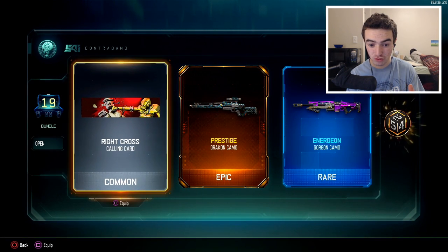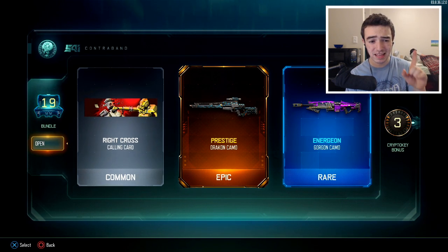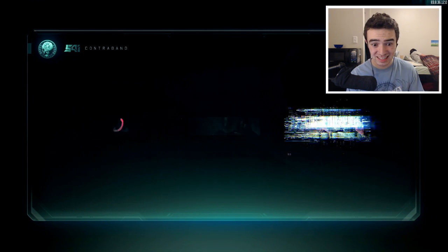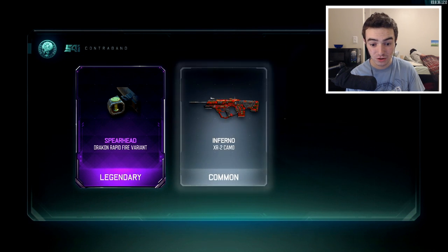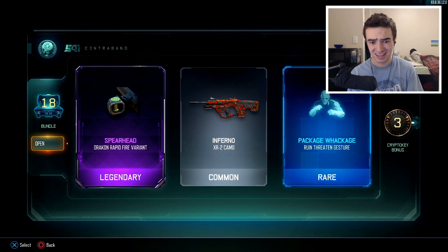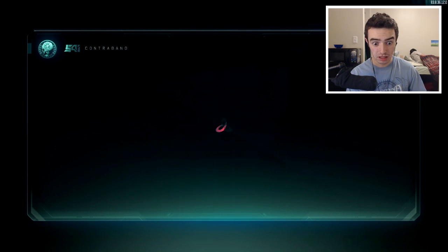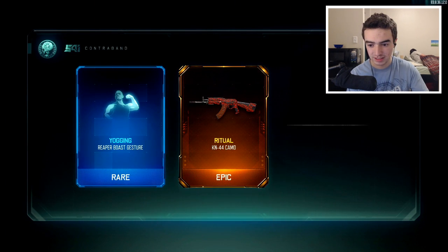Okay, so we just got the prestige camo for the Drakon. In all honesty, this is something that's just starting to cross my mind — what if this only won't give you duplicates for DLC weapons and DLC camos? If that's the case, that would really trigger me. If it's overall duplicates, like it won't give you anything you already have, then this is amazing because if you buy enough of these, you could theoretically have every single item in the game.